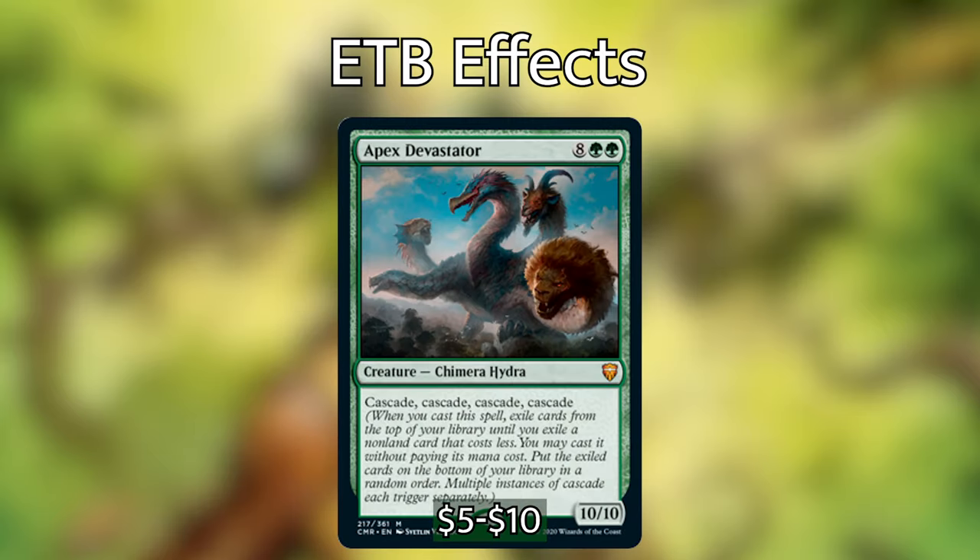Let's start out with Apex Devastator. It's got 4 Cascades on it and costs 10 mana. So when you cast this with Kodama out, you are getting 1 permanent from your hand and 4 spells from your library cast. The great thing about this is that if you get permanent cards off of the top with any of those Cascade triggers, you're going to trigger Kodama again. So Cascade is doubly effective, and Apex Devastator is perfect for that.